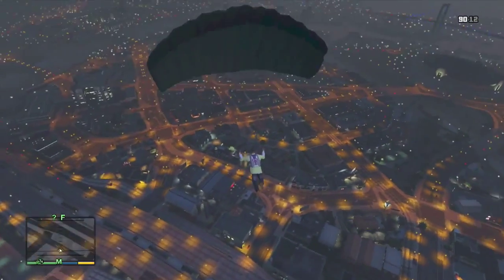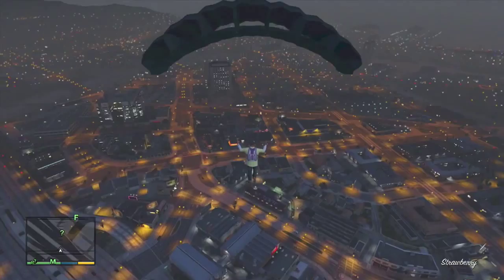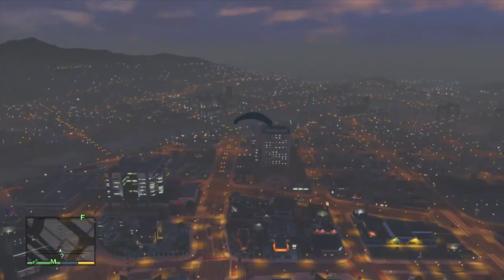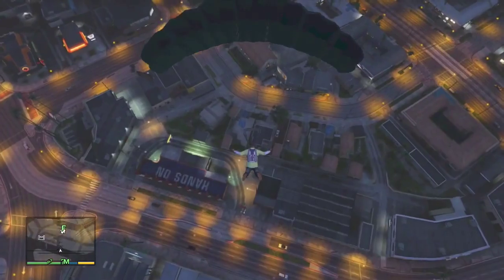It says 'Parachute Given.' Then what you do is come out just like it was a car — press Y to come out of the plane, and it comes out with the parachute. He's only going to glide at first. Once you press the A button, that's when he deploys his parachute, and then you can just glide him.